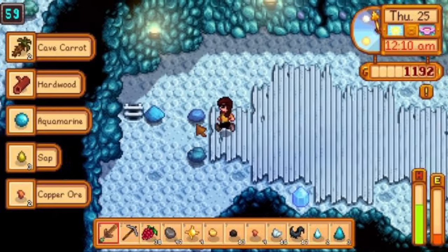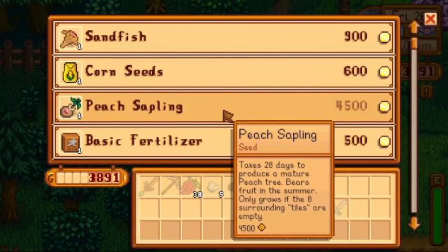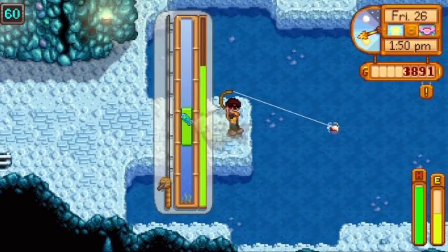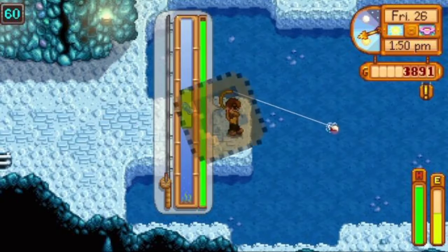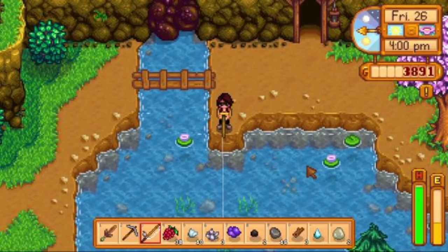Basically, I'm needing a lot of money for seeds and a lot of iron for sprinklers. On Friday, I read my mail and visited the traveling merchant, who didn't have anything I wanted. I went to the cave to fish for ghostfish, until I realized they sell for basically nothing. Instead, I fished at the mountain lake for the rest of the day.